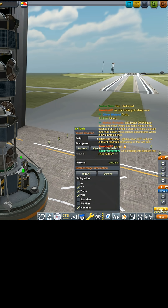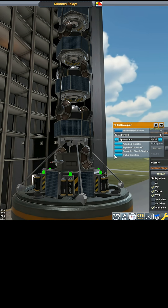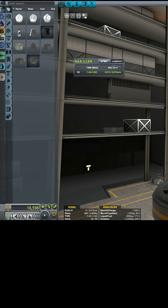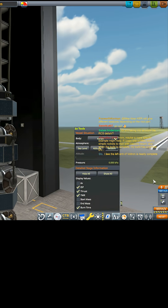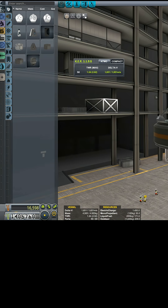1,651. What if I disable the staging? Disable the staging. Yes, this is fixing it. So what Kerbal Engineer was doing, for whatever reason, it was not counting the weight of this whole payload. And now these two agree — 1,651. So I'm going to keep those disabled. That's got the two numbers to agree with each other.